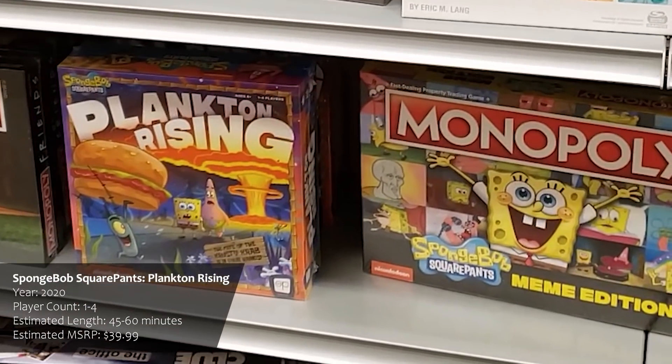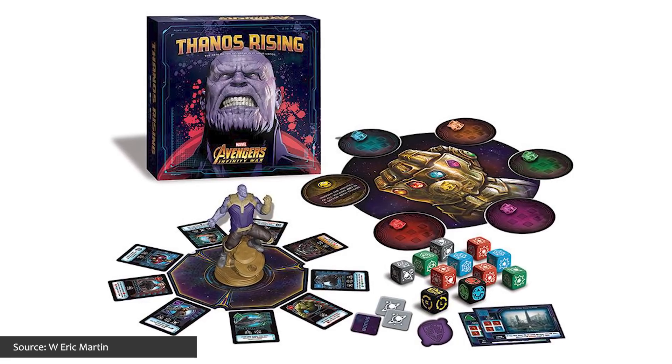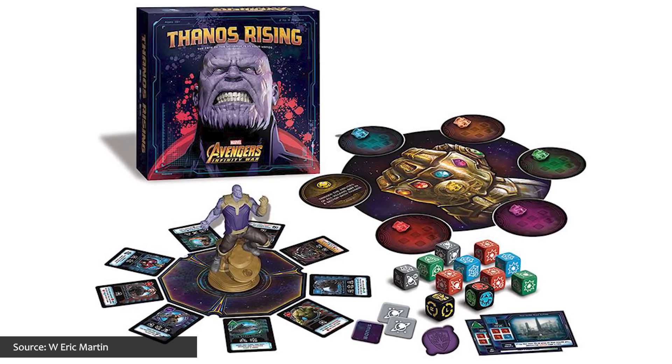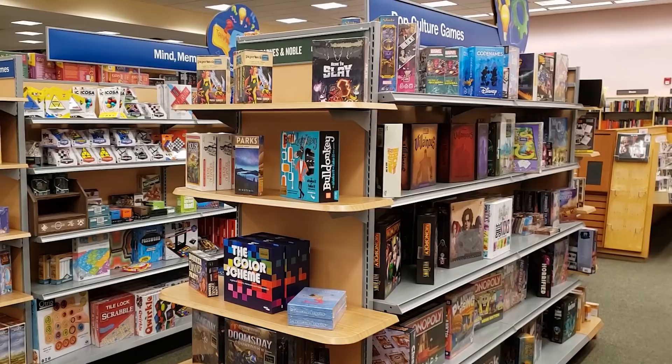Plankton Rising is a variation of Thanos Rising from 2018, set deep under the ocean in Bikini Bottom. Thanos Rising is a cooperative dice and card management game I really enjoy, where players work together as Avengers to prevent the Mad Titan from collecting all the Infinity Gems — and I imagine Plankton Rising follows its predecessor closely but with an animated SpongeBob theme. I also wanted to mention Game of Thrones Risk, the classic game of world domination with a Game of Thrones twist, plus additional rules introducing objectives, characters, and maester cards. There were so many games available that we'll need to break this store visit into at least two episodes.